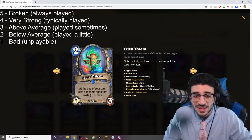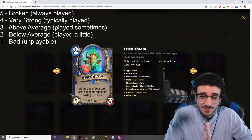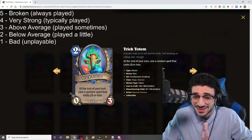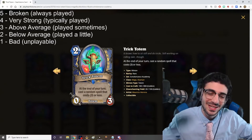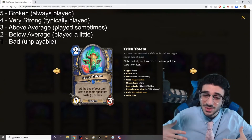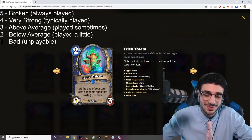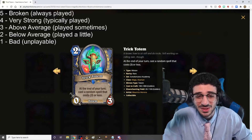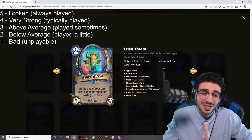Next card is Trick Totem — two mana, 0/3 Totem. At the end of your turn, cast a random spell that costs three or less. It's so hard to judge a card like this because it's such a random effect. Since it's a random spell that could literally be from any class, you have no idea what you'll get. Sometimes it's a one-cost, sometimes a three-cost, maybe even a zero-cost spell. Is it going to benefit you or your opponent? We have no idea — it's kind of a meme card, but any card that generates value is usually decent. I don't really see it being much of a thing in Mage, but in Shaman I could see it in some kind of Totem Shaman deck. For Mage, I'm giving it a two out of five.